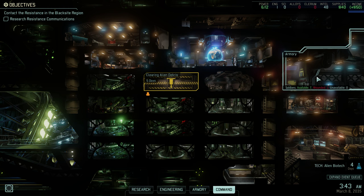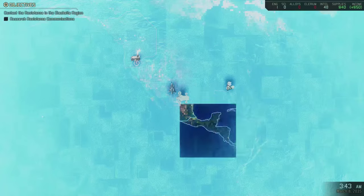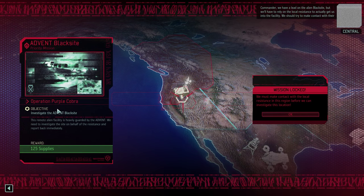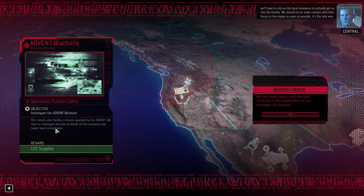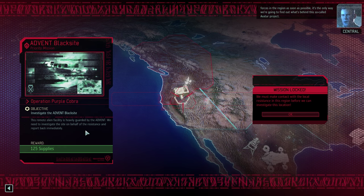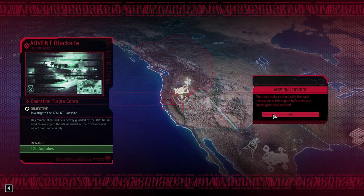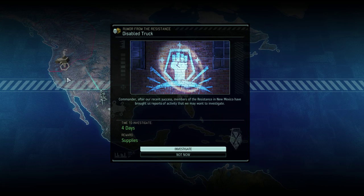It's nice that you can instantly recruit soldiers, which is good — otherwise I'd feel the need to pre-recruit them now. But we'll have to rely on a local resistance to actually get us into the facility. We should try to make contact with their forces in the region as soon as possible — it's the only way we're going to find out what's behind this so-called avatar project. Mission locked — must make contact. It'll be a nice reward of 125 supplies over there though.